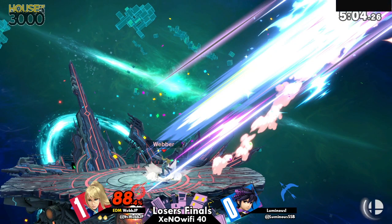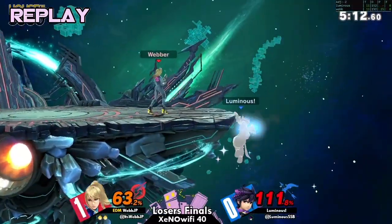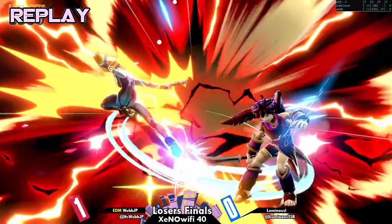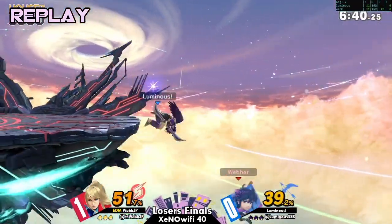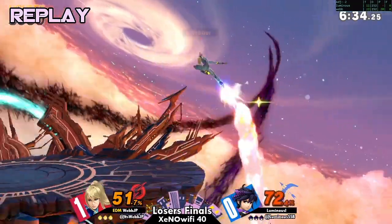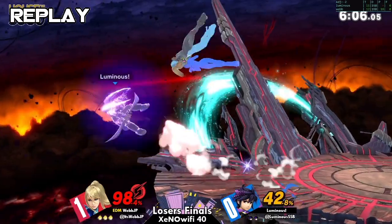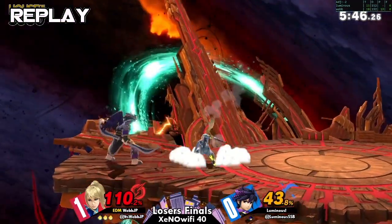Right now webjp is kind of just walking and stalking luminous. That's one of the things that's hard for Pit in this matchup — ZSS is such a fast character. Even when Pit jumps, his aerial mobility is so floaty and slow. You can have characters like ZSS harass you in the air, and it makes it hard to land sometimes. In theory this stage is like a bad stage for ZSS, but as Pit, it can be a little bit hard to land when you're dealing with a character like ZSS. This matchup can be a little rough.